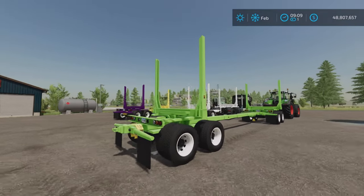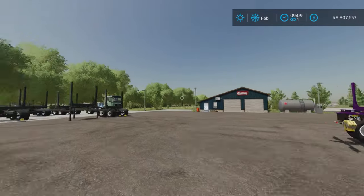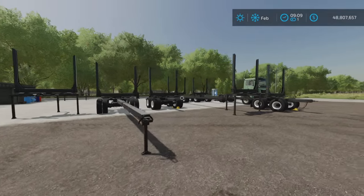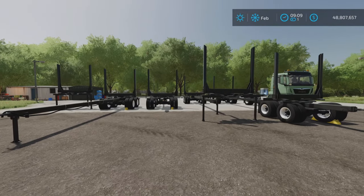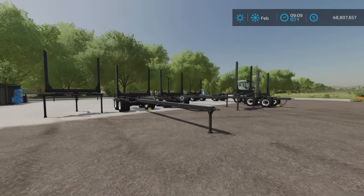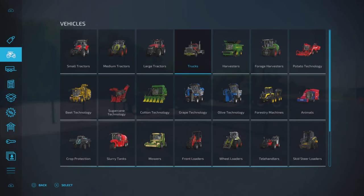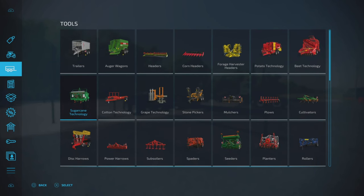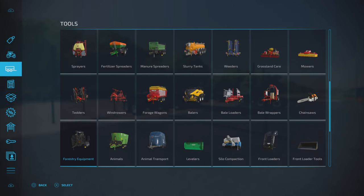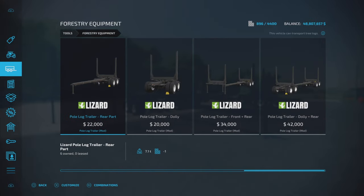There are lots of different pieces. I have them individually here. There are five items in this pack and they all do basically the same thing, just a little bit differently. You'll see what I mean when we get into it. You can find it under Tools and Forestry Equipment.